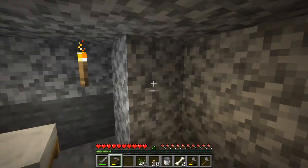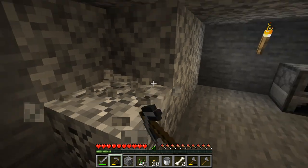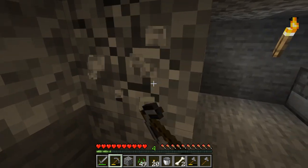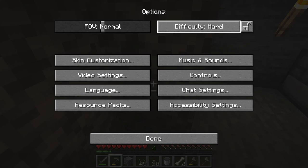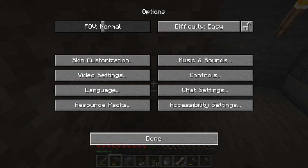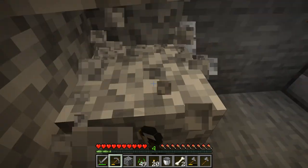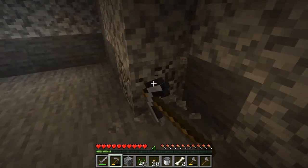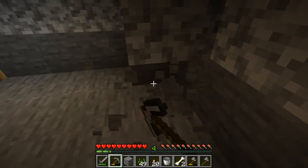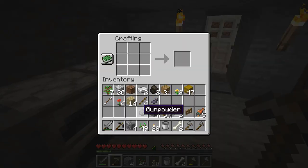That's dependent on what mode you're on — we're on normal mode. There are a few modes: peaceful, easy, normal, hard, and hardcore. In hardcore mode, when you die, you don't respawn, which is cool but also annoying because if you've worked hard on the game, you're dead. Obviously they get harder as you go up — that's the thing about them.